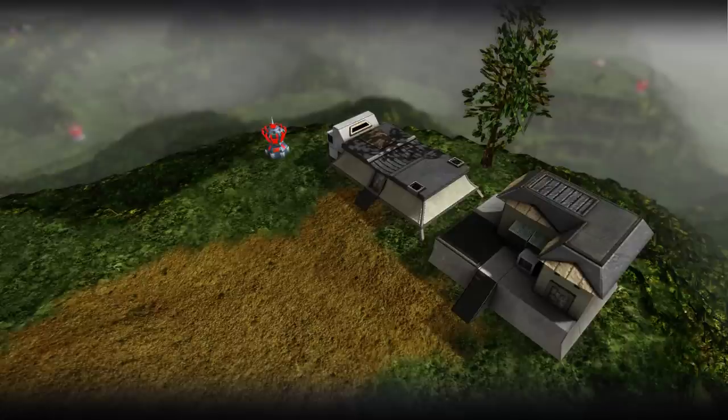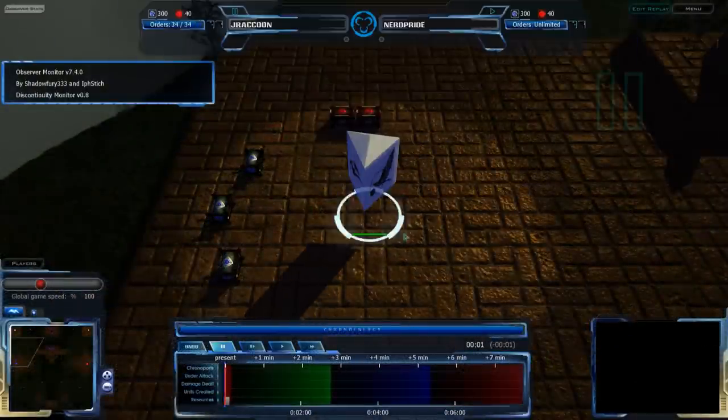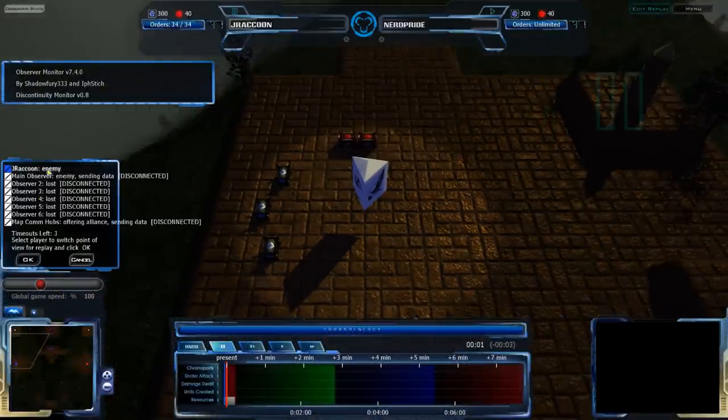Welcome back Acron fans to another Exhibition Match cast. This time we're going to be on Tomb of Heroes watching Jay Raccoon fight NerdPride. Jay Raccoon on the west side of the map, NerdPride on the east side of the map.